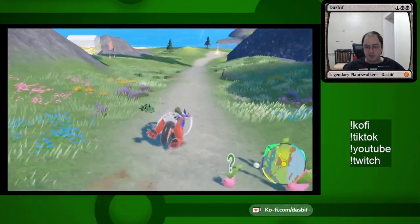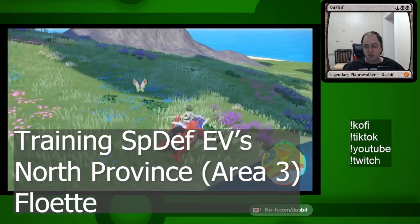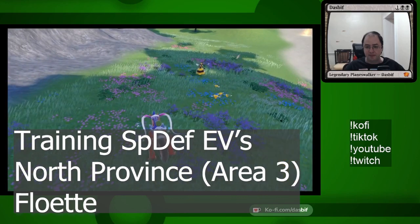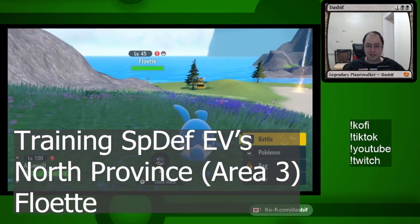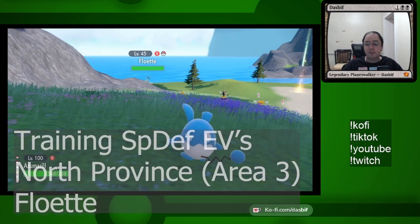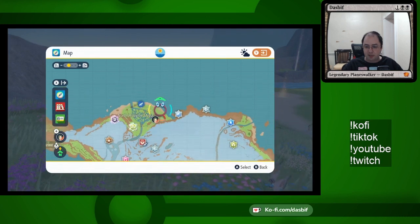Also up here there is another species useful for training a different stat. Here we are at the Flabébé area. Chansey for HP, and then these Floettes give two in special defense. So I'll run around hunting packs of these if I need special defense. That's up here at the very north of the map — fly to North Province Area 3, and either with the sandwich hunting Chanseys, or hunting Floettes along here.